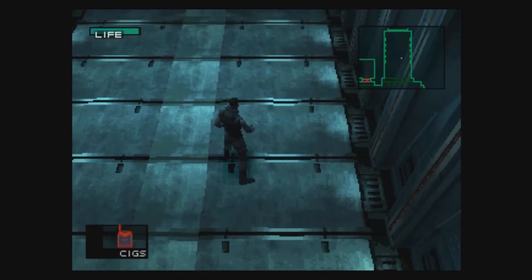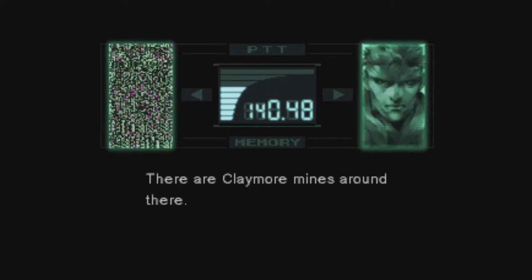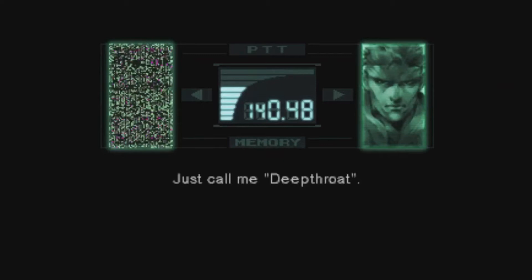Metal Gear Solid Integral was released in 1999 and included a bunch of features not included in the original game. It was released only in Japan, meaning Western audiences didn't get their hands on it. So let's go ahead and run through a lot of the features that a lot of us, including myself, never really got to experience.